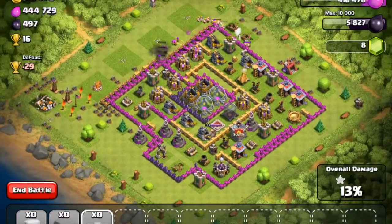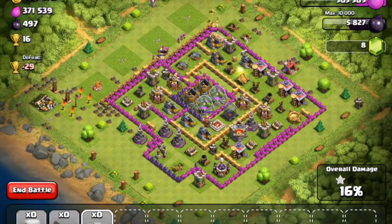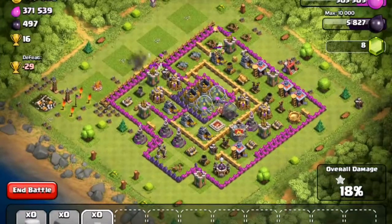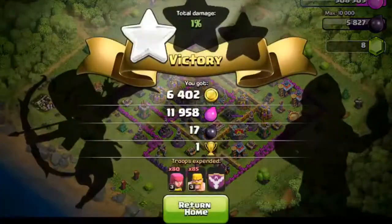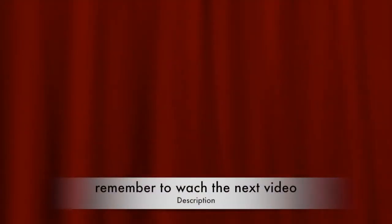So we're going to watch them. We're going to get a lot of loot on this. Look how much gold is coming out of the storage — that's really good. We're going to win this and get a lot of loot. This one was really good to attack. It doesn't really matter which town hall level they are. We got almost 200,000 elixir.